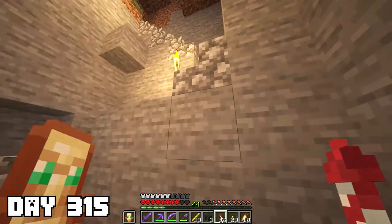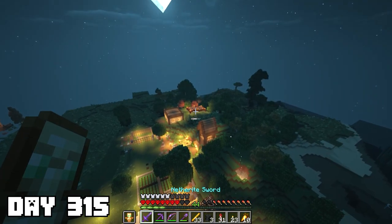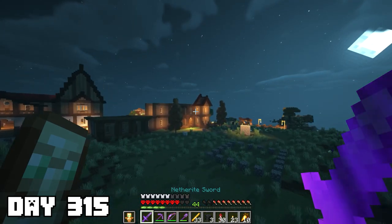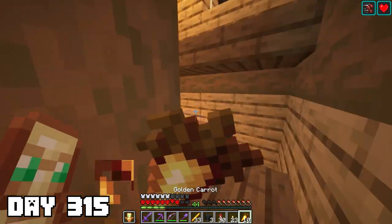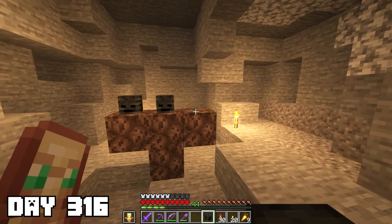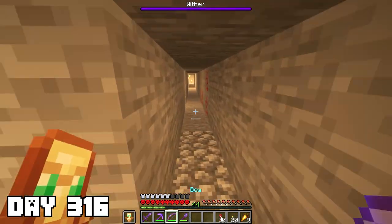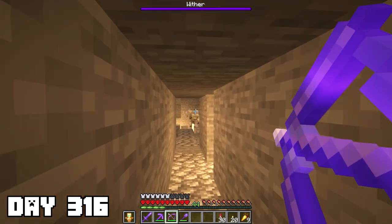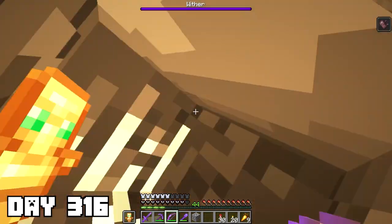By the end of day 315 we got home with three wither skeleton skulls relatively quickly. I also got a ton of blaze rods and some magma cream, which will be useful for potions later on. On day 316 I went straight down into the mines and started the wither fight without even putting my stuff away — I figured I should be able to kill him pretty easily.